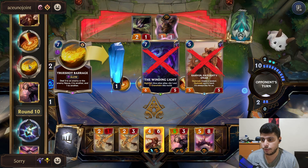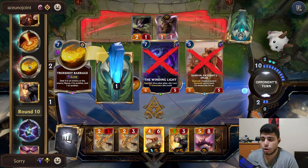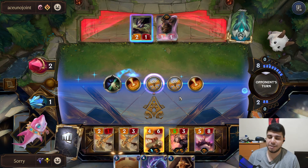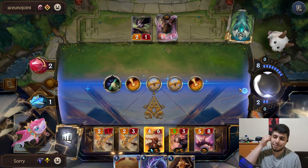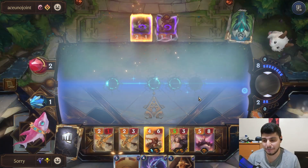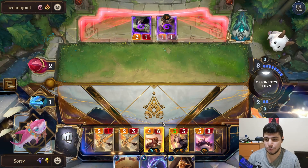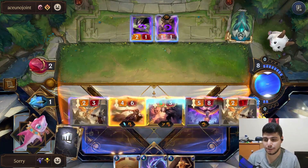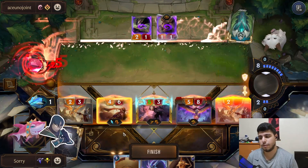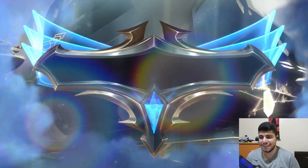It could be another one of these, or a Shock Blast. They actually topdeck Deny — okay we're chilling, we're fine! I kind of played into stuff I probably shouldn't have. If I just open-attacked, one of these units was probably going to hit face — even Pom isn't enough. I could have played around the Shock Blast and other spells.